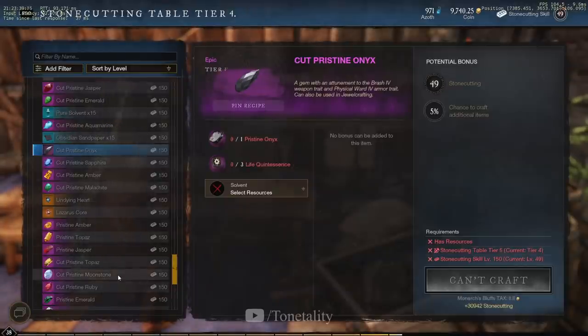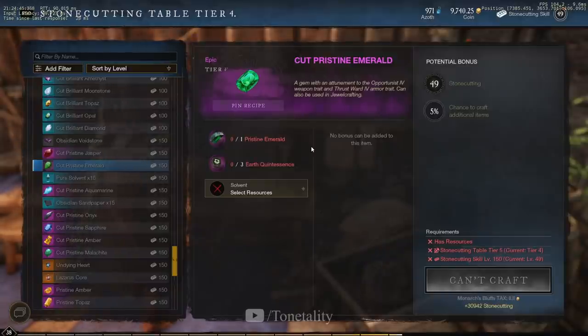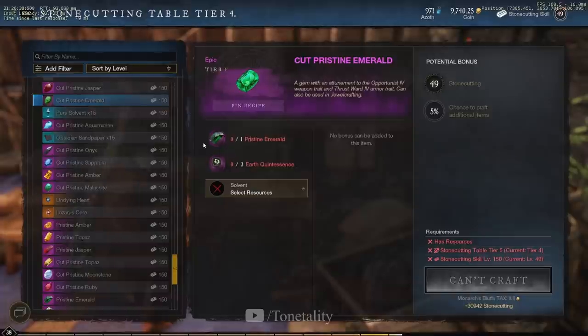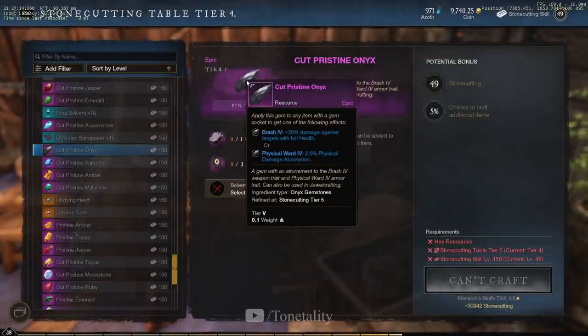For your rapier, given the play style we're going with, it's an easy choice — go with a Moonstone, giving plus 24 damage whenever a player is below 30% health. For your armor gems, I'd suggest Emerald — this gives damage absorption versus thrust damage. Ideally the only thing killing you is other musket users since you always want to maximize range. If you find yourself constantly in melee range, you could switch to Moonstone for slash damage absorption against great axes, or just use an Onyx for physical damage absorption.